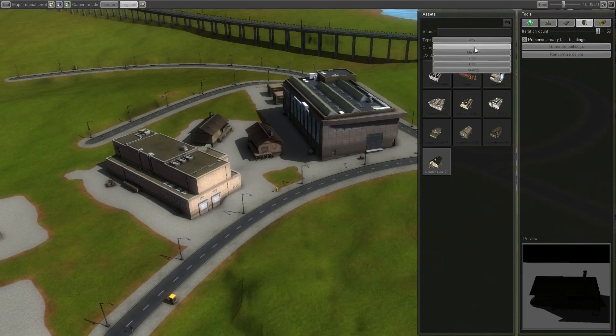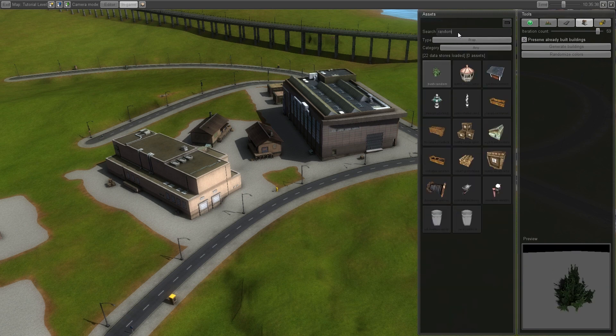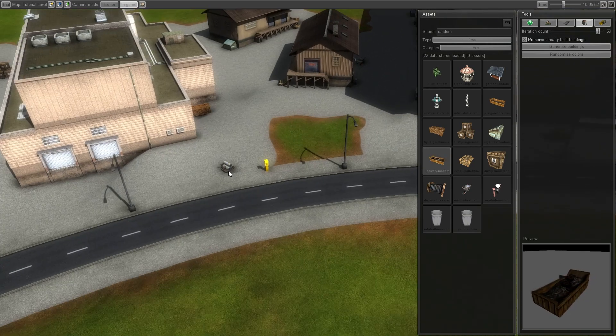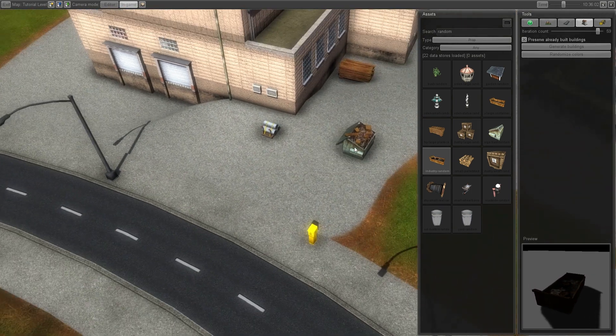With props, you can very easily plop random junk around the scene by using this search filter for what you're looking for — let's say 'industry random.' This will randomly generate stuff to place around the scene.